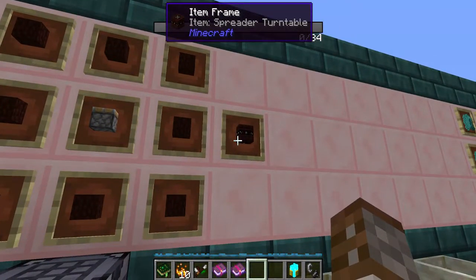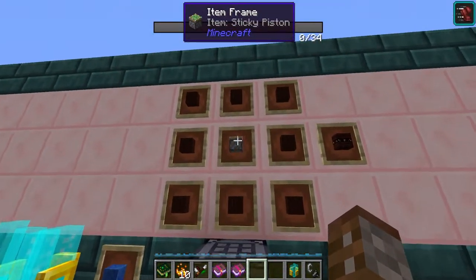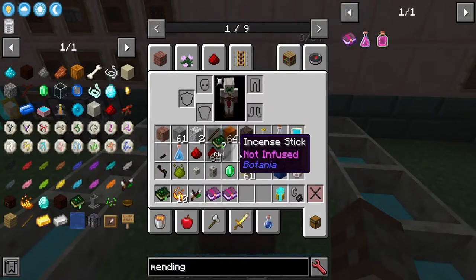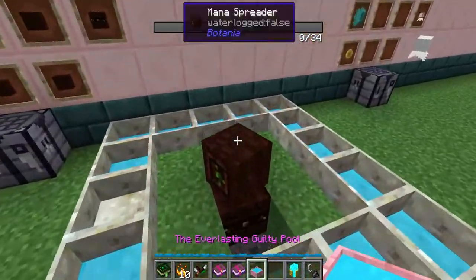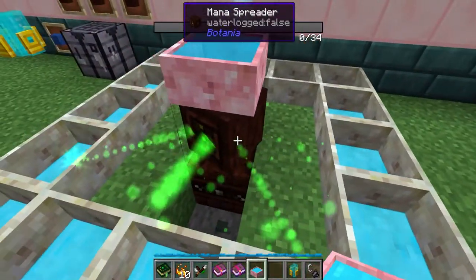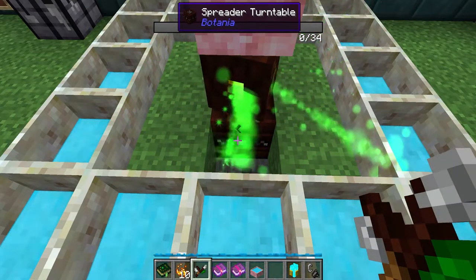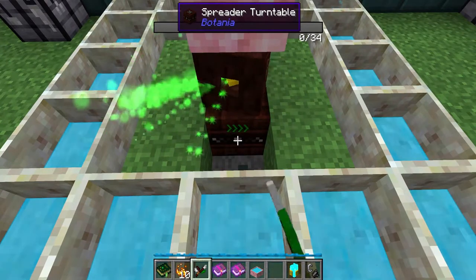The next item is the Spreader Turntable — very simple, made using eight pieces of living wood and one sticky piston. All this does is, if you put a mana spreader on it, it will simply rotate it. If we get a creative mana pool on top so it actually has something to pull from, as it spins around it mana-blasts into all the other pools. Using the Wand of the Forest, right clicking it will increase the speed, and holding shift and right clicking will change the direction.